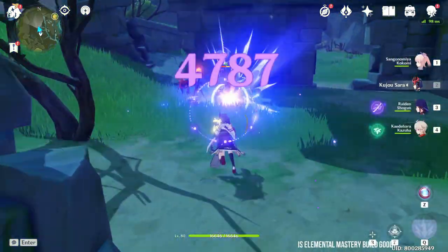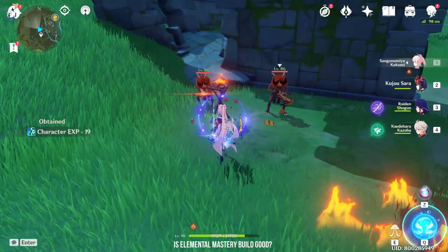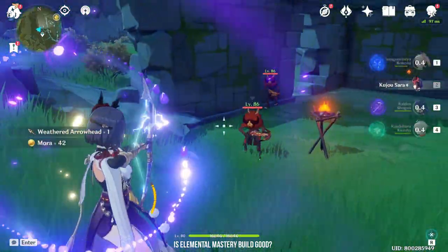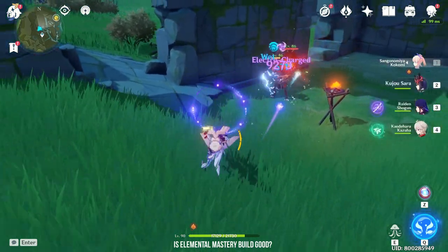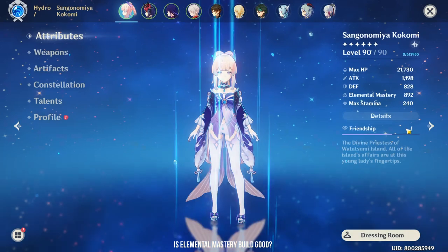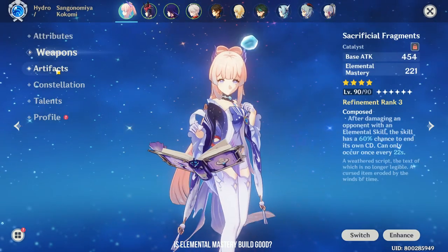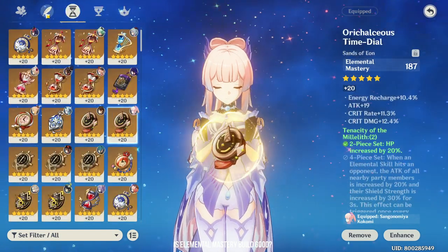You may be wondering: if almost half of her damage comes from Electro Charge, wouldn't it be better to build Kokomi with Elemental Mastery? Well, I tested this and the outcome is kind of bad. The problem is the damage from Electro Charge is based on the character who triggers the reaction. Let me demonstrate — I'm at close to 900 EM, using Sacrificial Fragments with all my EM artifacts.